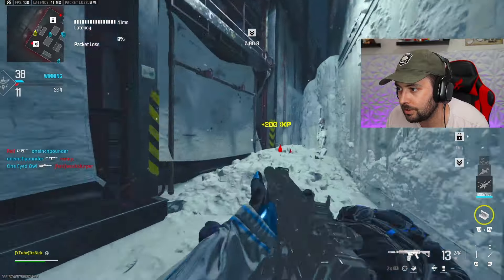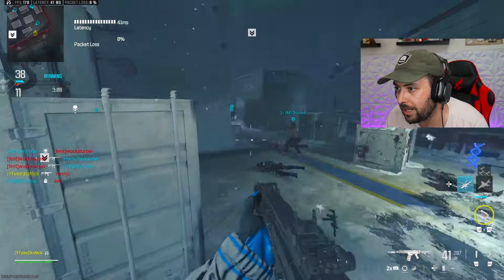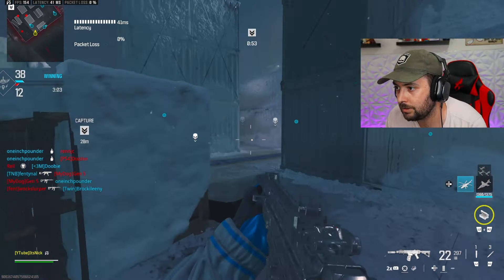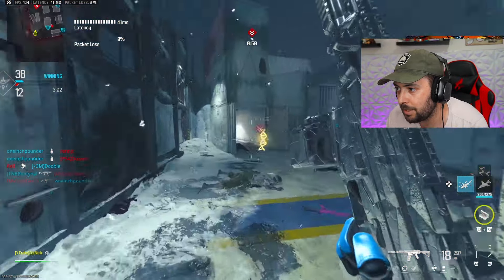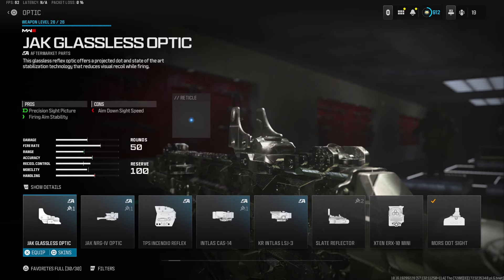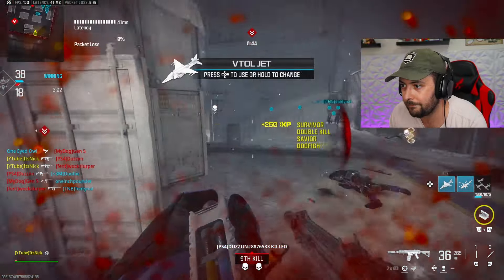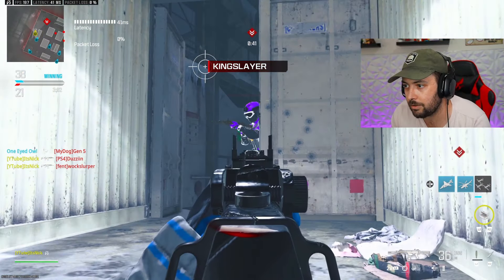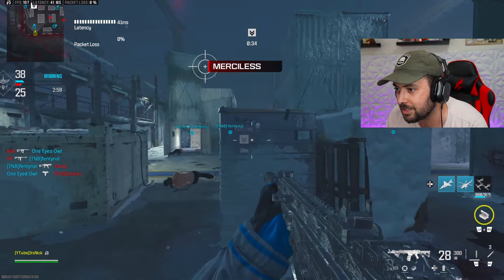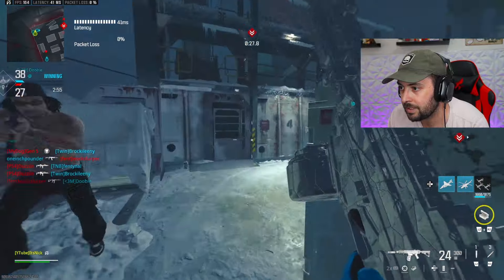For the magazine we're running the 50 round drum. There's no 40 round mag, and 30 rounds isn't enough since this gun shoots at 810 rounds per minute. For the optic I'm running the Morse Dot Sight, though you can run the Slate Reflector or other optics you prefer. Finally, the MTZ Marauder Stock gives gun kick control and recoil control — using this class online the gun has absolutely no recoil, you'll feel like you're cheating.